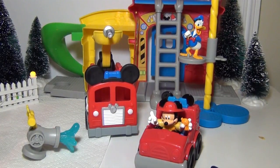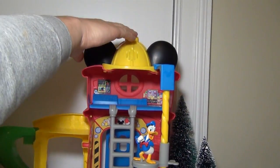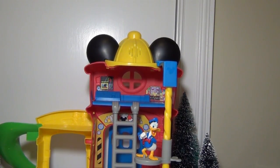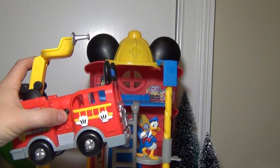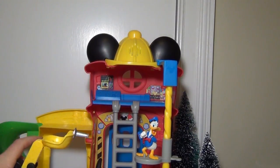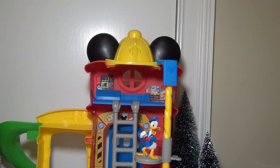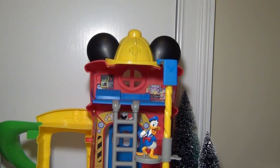Now let's look at the actual Funny Firehouse. When you push the top of the Funny Firehouse, you get the sign that there's a fire. And then you can push the fire truck. The top of the fire station actually lights up too. You also have an area with a slide, a ladder that goes to the second level, and a fireman's pole.